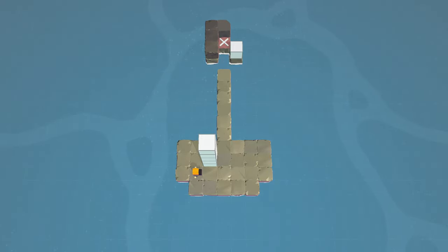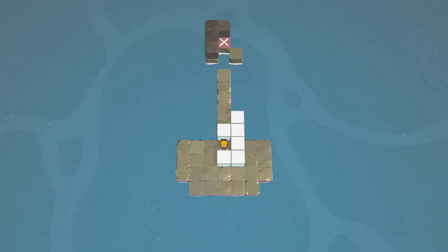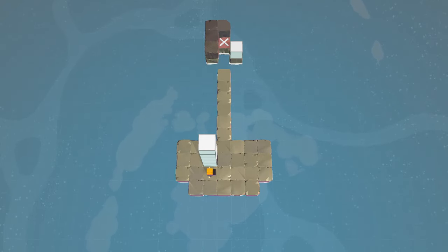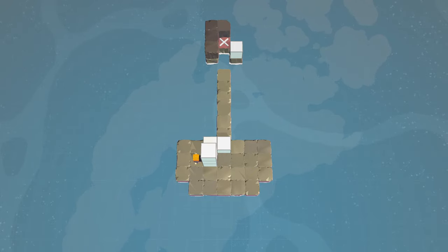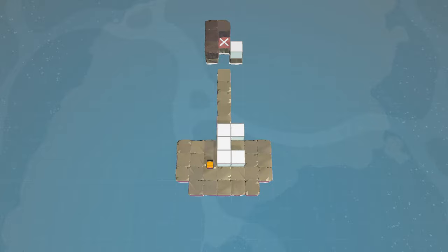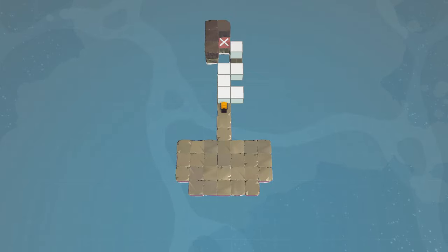I feel like my C-shape plan was the best idea I've had so far. I'm just not sure how we then make this a win condition, because I would need the C to be the other way. I can't do it to the left either.